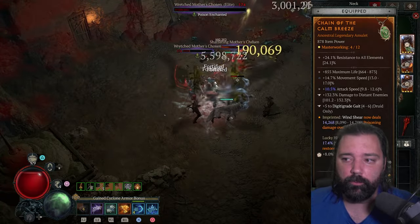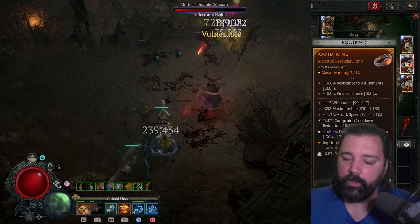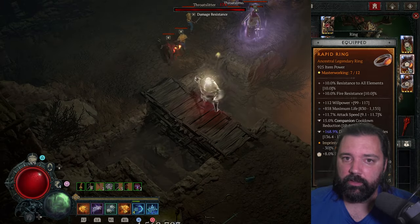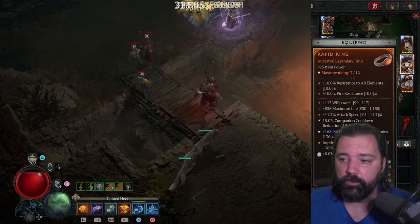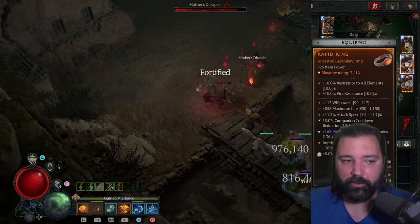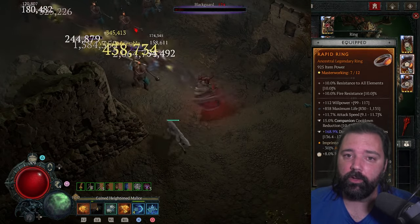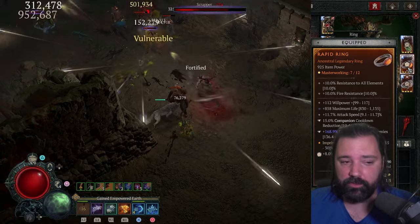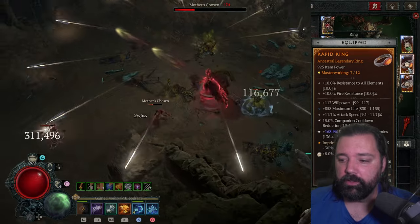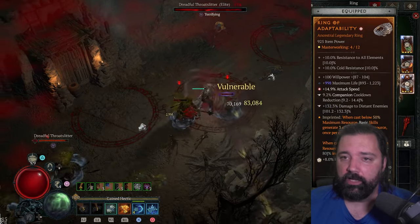You should have enough cooldown reduction to cast Blood Howl, transform into wolf form, and use that to move between packs. As you're learning the build, you may find movement speed more comfortable. Rapid Aspect on the first ring — we're going Willpower, Maximum Life, and Attack Speed, combining with Damage to Distant Enemies on the tempering. Rapid Aspect itself gives additional attack speed on your basic skill, allowing you to hit for more damage and stack that poison faster.